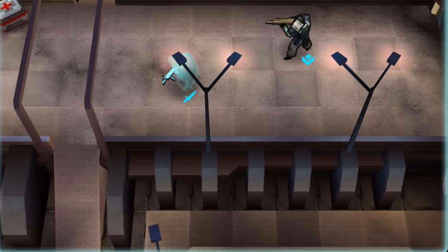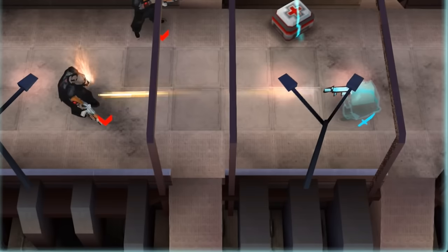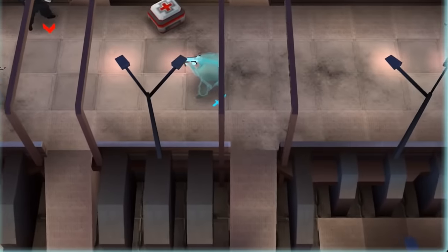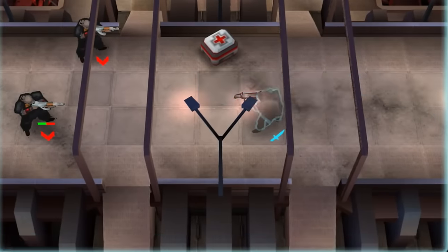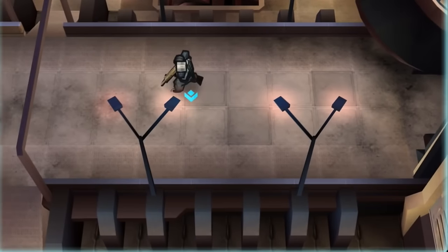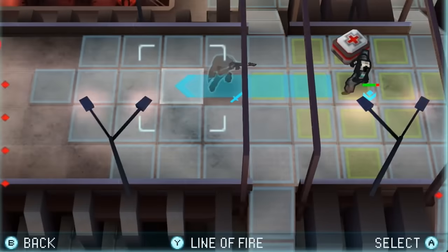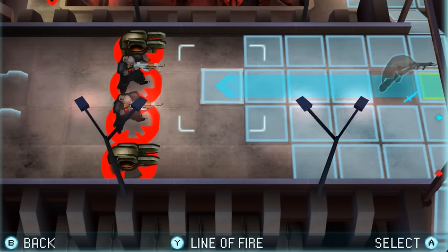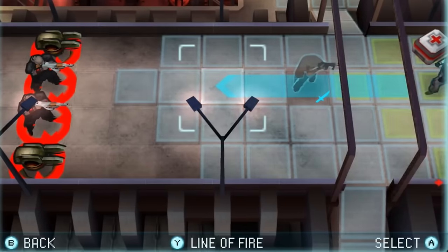For fans of tactical strategy games, Ghost Recon will surely give you exactly what you're looking for. For those not very familiar with the genre, the game makes it simple enough to play, and the way it guides you through the earlier levels will arm you with what you need to know. You control a squad of six ghosts, with each belonging to a certain class such as a sniper, engineer and medic. Each possesses a number of unique abilities that all contribute to the on-screen action and your success in each mission.